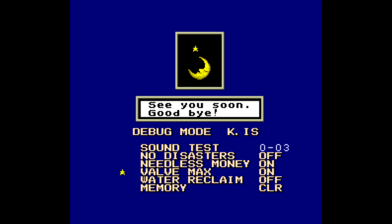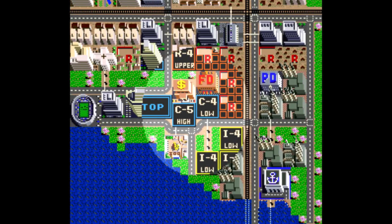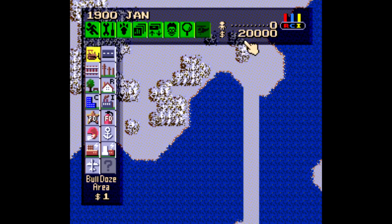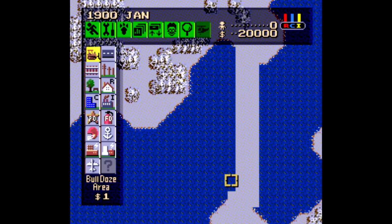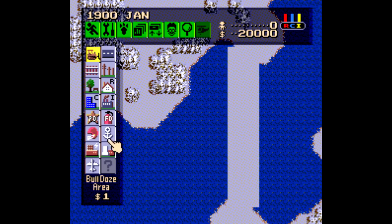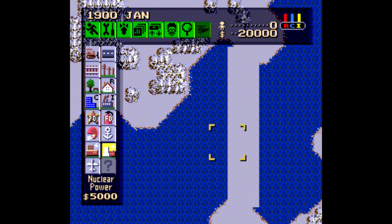You can turn off disasters, build stuff without paying for it by turning on the needless money option, maximize the demand for residential, commercial, and industrial zones, and my favorite — being able to bulldoze water. Just set the memory option to 'Set' and reset your Super Nintendo, and all those options are now available to you. If you want to deactivate them, just go back the same way and change the memory option to 'Clear.' It's so satisfying being able to finally play on a map that has zero water in the way.